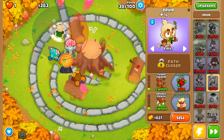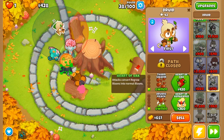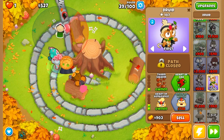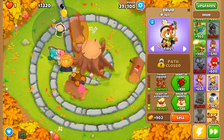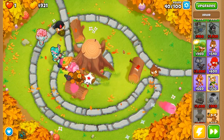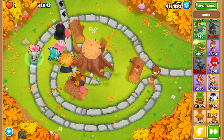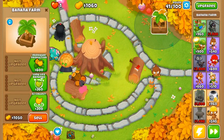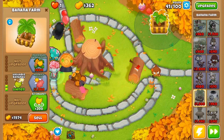We'll give him thorn swarm, druid reach, and I'm going to go ahead and go for heart of vengeance as well. Normally I add a monkey village to reduce the cost of things, but it's not that big a deal. Here's our druid of wrath, and then we're going to grab heart of oak as well. We're going to be able to finish off this MOAB balloon with no issues. Now because we are on Impoppable and all of these towers are super expensive, we're going to grab a banana farm and go straight for the monkey bank.